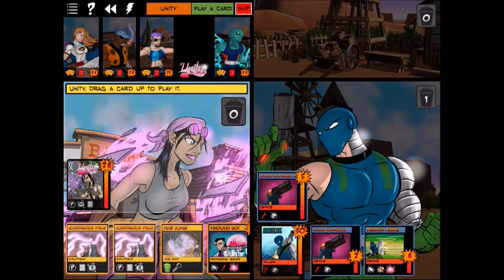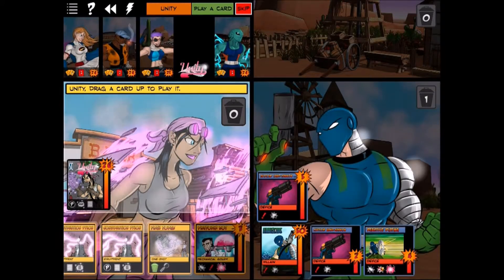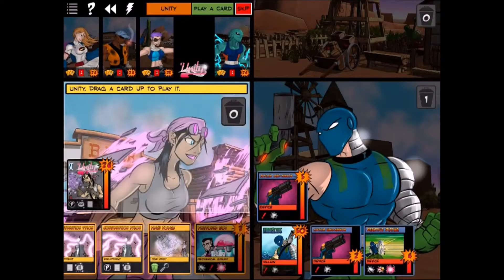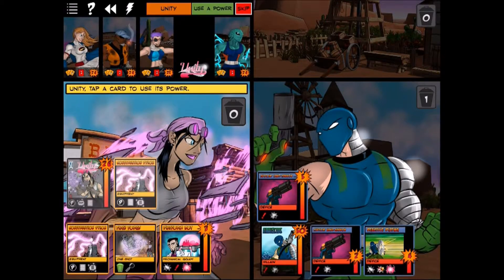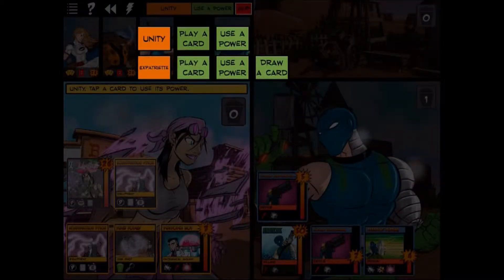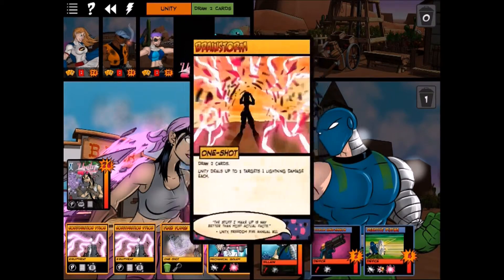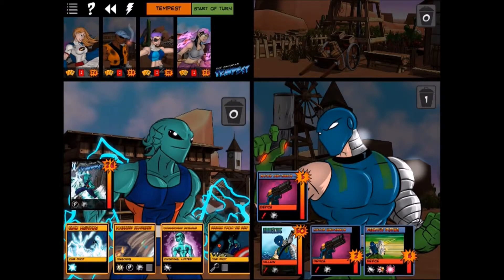For Unity, the construction pylon with only one mechanical golem isn't worth it. Instead we skip playing cards and just draw two cards, since her starting hand is terrible and we're better off refreshing it.